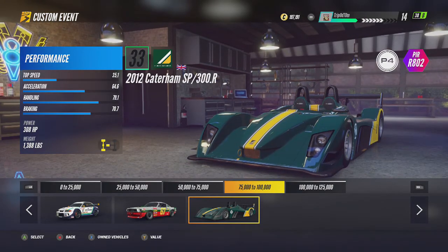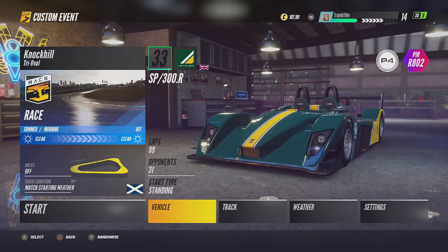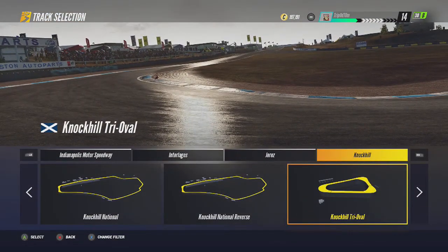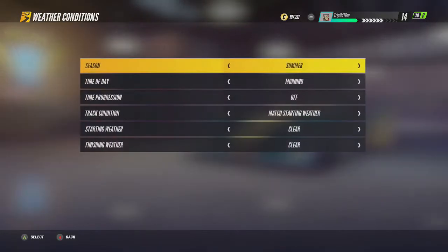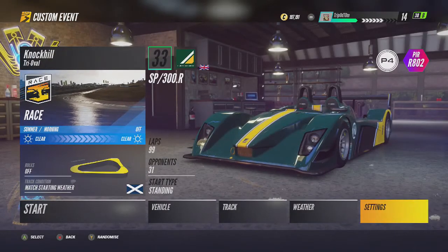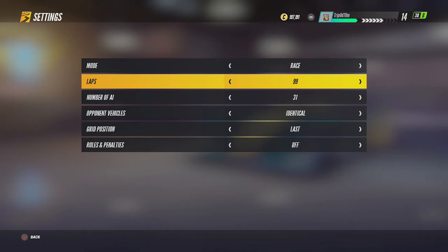Don't worry, it's not very difficult. For the track, I've picked the Knock Hill Tri-Oval because I use this track a lot in Project Cars 2 and it's one I know very well. I think it might be the shortest one in the game — you can do like 14-second lap times, and some people have done like 10-second lap times, but most people will get about 14 seconds. For the weather, you want it to be dry, morning, clear, nice summer weather. For the settings, you want it on race mode, laps 99.